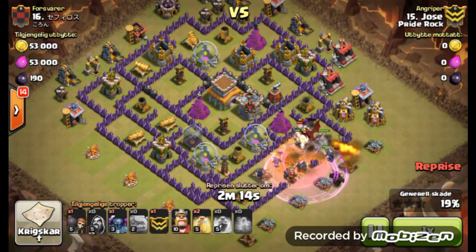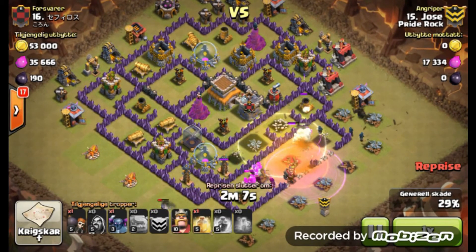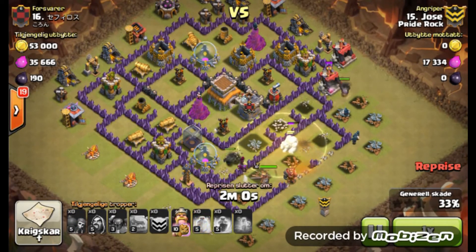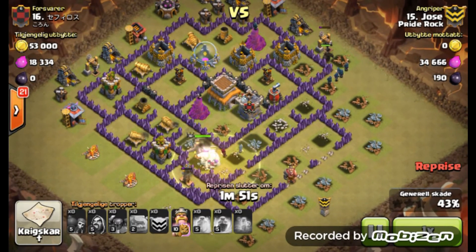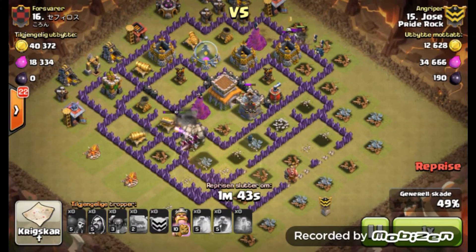On this base you see some closed compartments. He's got his Golem down, he's got his Pika going around there, another Pika inside taking the walk with the Barb King. You've got the defenses taking some hits on that Golem while on the north side the Pika is rolling around.